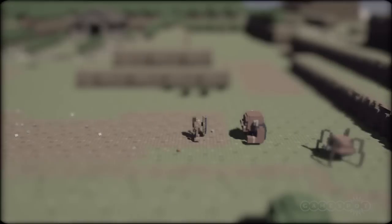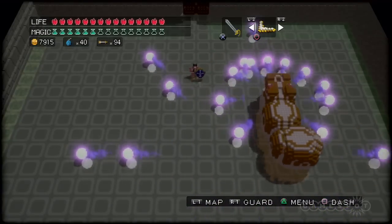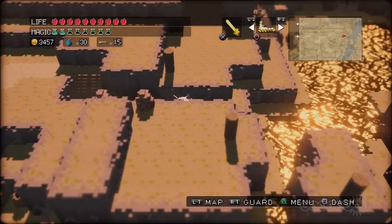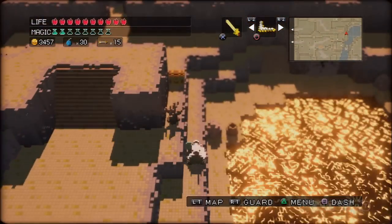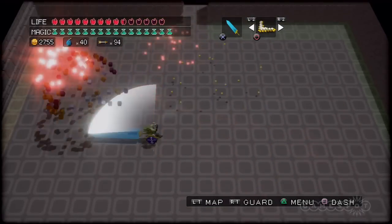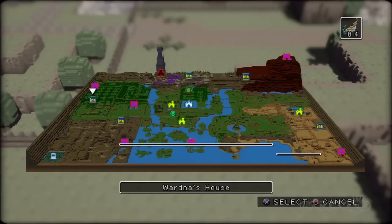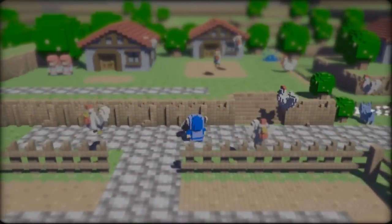3D Dot Game Heroes is a wholesale imitation of the original Legend of Zelda, but that doesn't detract from the fun one bit. The expertly designed overworld hides so many secrets inside missions that it's easy to wander around it for hours, and the devious bosses provide satisfying duels. The dungeons do veer a bit on the easy side, and there isn't enough original content to really surprise Zelda veterans, but this is still enjoyable from beginning to end.